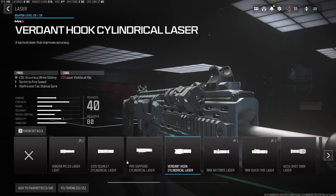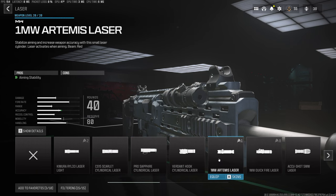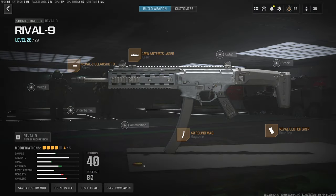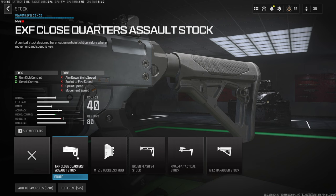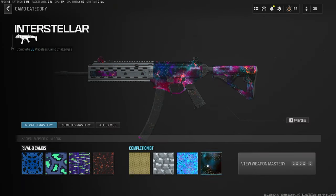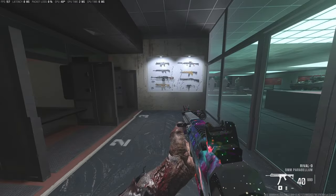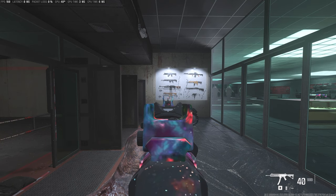Looking for a laser that doesn't have a crazy downside - this one right here has aiming idle stability. We got one more option. Since it's an SMG and you're up close, I'm not going to run a sight - I'm just going to look for something that helps out with gun kick control, aiming idle, and firing stability. I think I'm going to run this. Let's test it out - remember how much it deviated the first time. Barely moves - barely moves now.